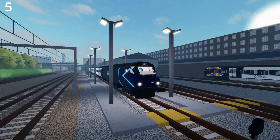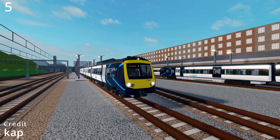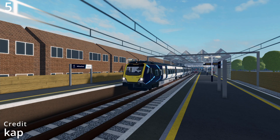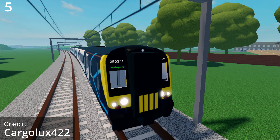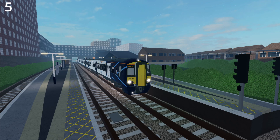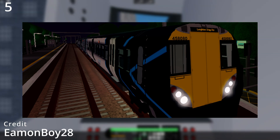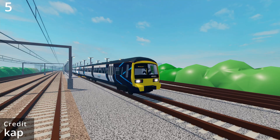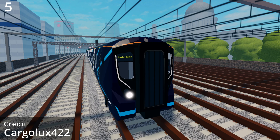The rolling stock of Stepford Connect are the Class 68, the Class 158, the Class 168, the Class 170, the Class 185, the Class 321, the Class 331, the Class 333, the Class 350, the Class 357, the Class 377, the Class 380, the Class 458-0, the Class 458-5, the Class 465, the Class 707, the Class 720, and the Class 730.